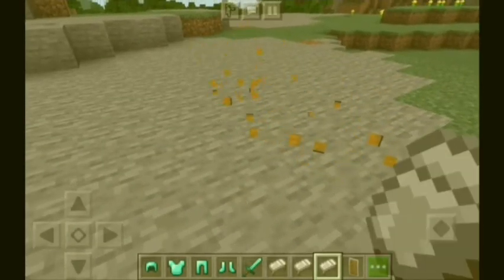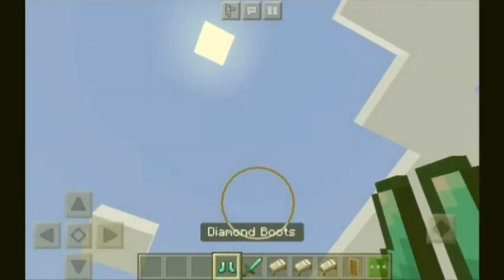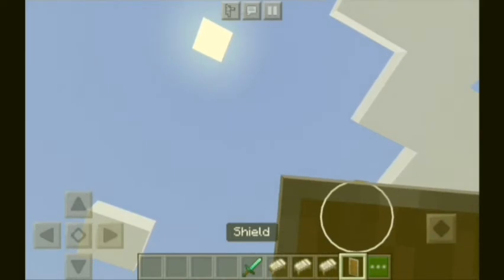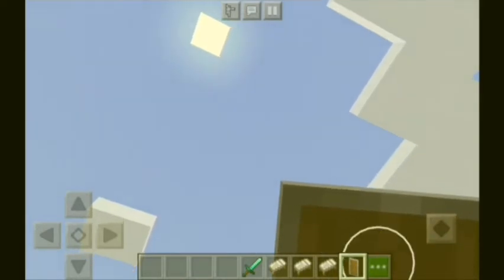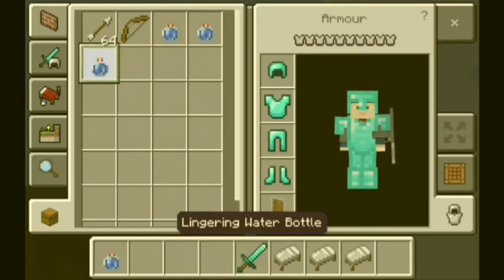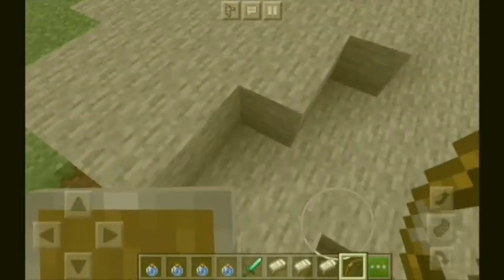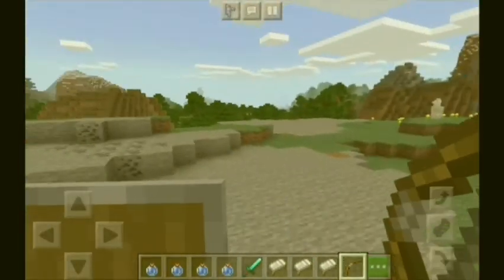We also need to get bows and arrows and some water bottles. In this episode I'm going to fight the Wither with my two friends, so you can look at their channel for their videos. This is not a tutorial video — I will upload another video later for teaching you how to beat the boss mob.